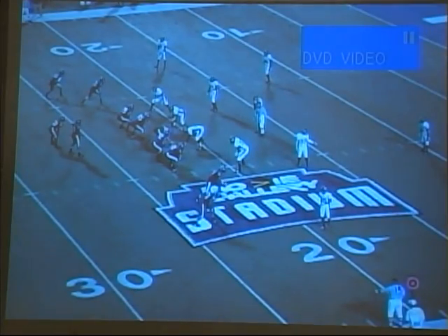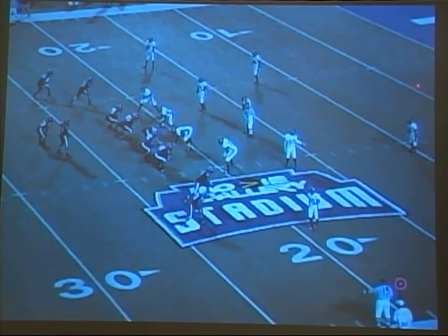This first cop route is run by the inside receiver — this is our Y. We've got a two-high safety shell here. Basically we've got this guy one-on-one versus this guy, and our guy should always win in that situation. He's got inside leverage on him.